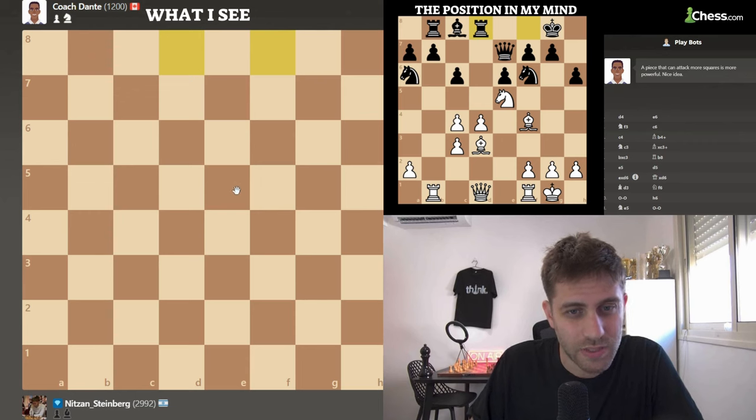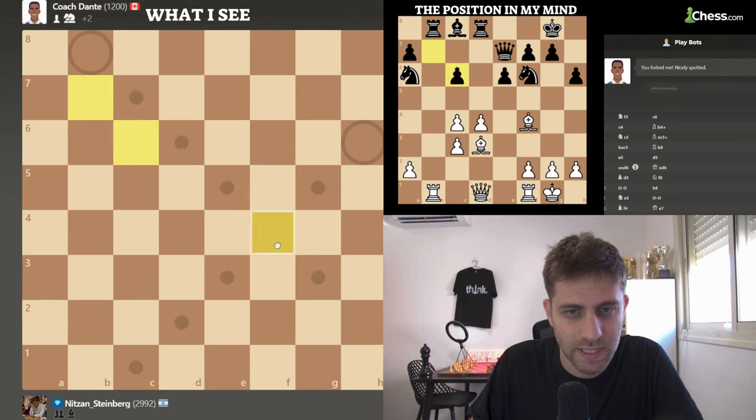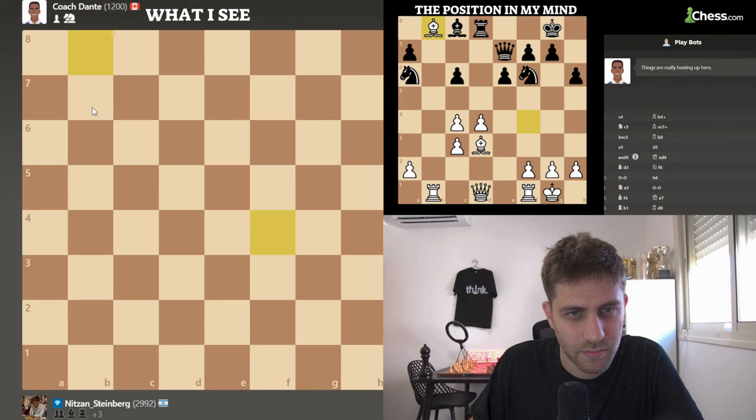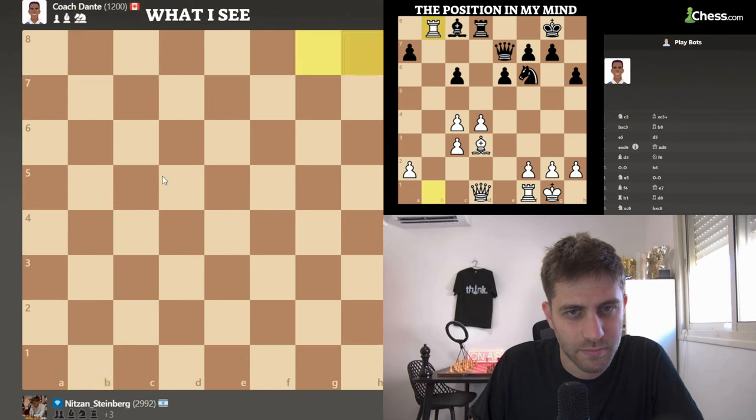I think there is an interesting tactic here. Knight takes c6. B takes. And now bishop takes b8. Knight takes. And now rook takes b8. King h8. So now I have an exchange up. I need to bring the queen and the rook into the game — it's not so easy, but let's do it.